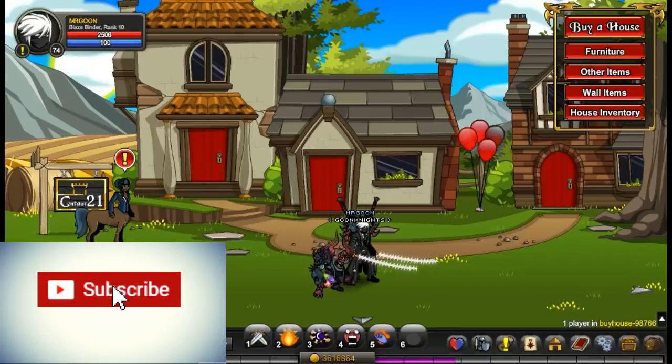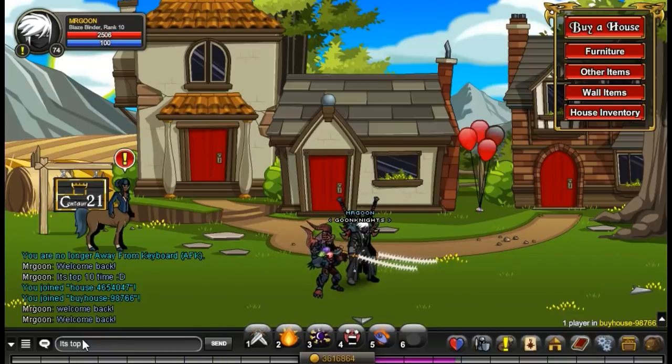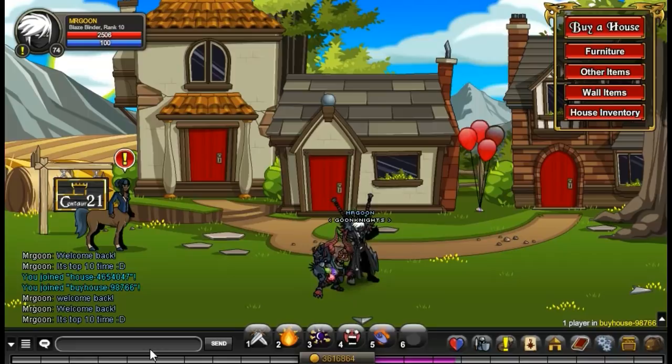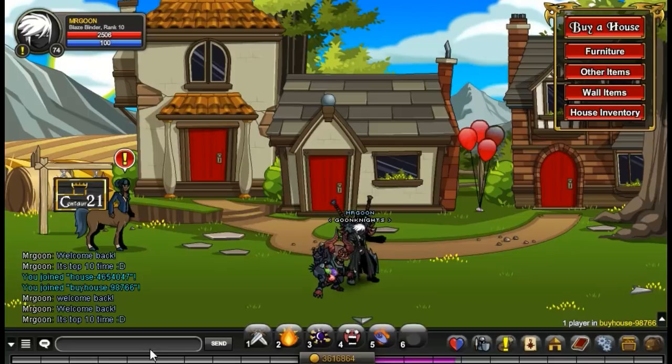Hello and welcome back one and all, it's top 10 time again and this time we're going to be doing the top 10 houses currently available in game. For this top 10 I am excluding anything that is rare or seasonal, so you have to be able to get it right now. We may bend the rules a little bit, but pretty much anything on here is not rare on the wiki, so you can go and attempt to get them. Some of them you may need items, but we'll get into that.